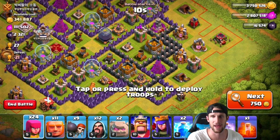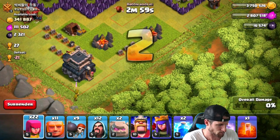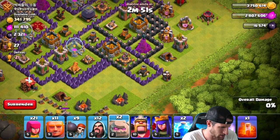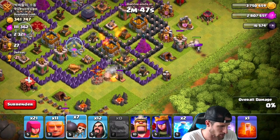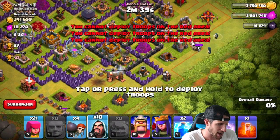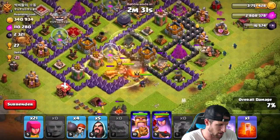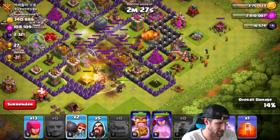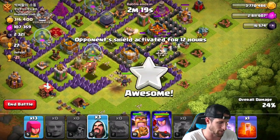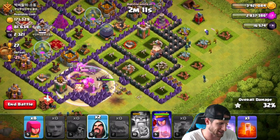We're going to try and go in on this next base. A lot of the buildings on the bottom are being upgraded, so that's the side I'm attacking from. I drop off some archers, then Giants to do some damage, then wizards to start clearing out stuff. King, Queen, go — heal spell, lightning spell on that mortar. Our golem on the right side is tanking all that damage for us. King and Queen are doing a good job too. Go ahead and use my King's ability right there.